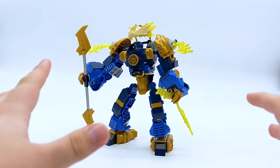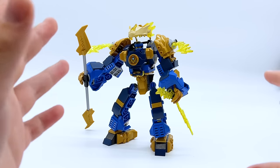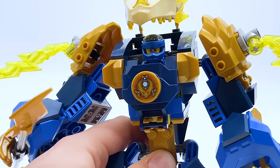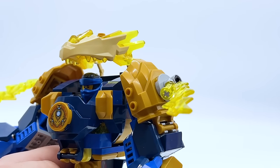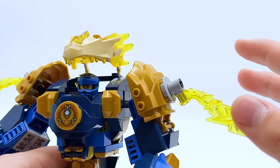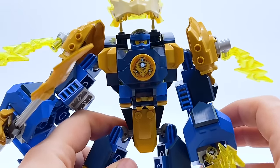First, here's Jay's Elemental Lightning Mech, and this is one of the crazier ones that I did, but I'm honestly very happy with how it turned out. Blue was a very difficult color to work with, because there's not a lot of SCCPS parts that actually use that color. Because of this, I definitely leaned a lot more heavily into gold on Jay's mech to make up for the lack of blue parts available, but I think it worked out — the gold fits in well.